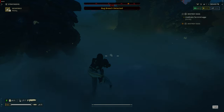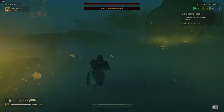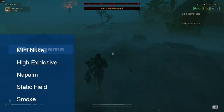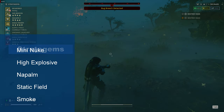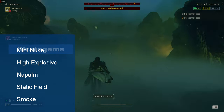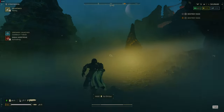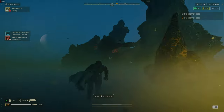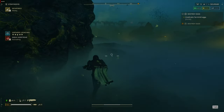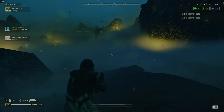Grab all of the artillery shells. Load them in the following priority: mini nuke, high explosive, napalm, static field, and smoke. Drop the shells in front of the loader, then activate the terminal and follow the prompts. You can use this to clear the extract area if it is overrun, take out large numbers of enemies approaching the extract, or destroy structures. This usually works best as a team, but if there are no enemies around, this can be done solo.